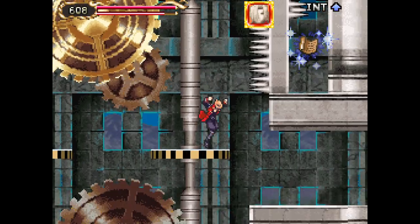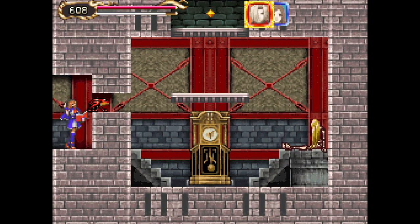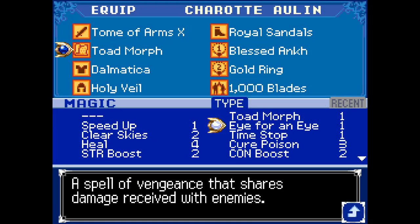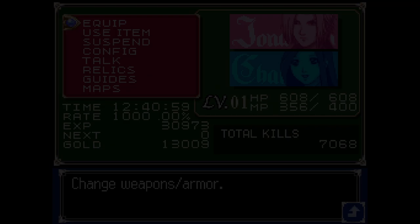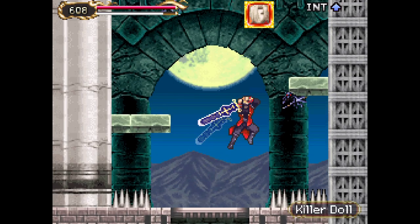But the problem is the Dullahan on hard mode is just a massive jerk — he does everything so fast, and if you get hit you take so much damage. It's just not fun. It feels like — maybe this is my atrophying neurotransmitters.